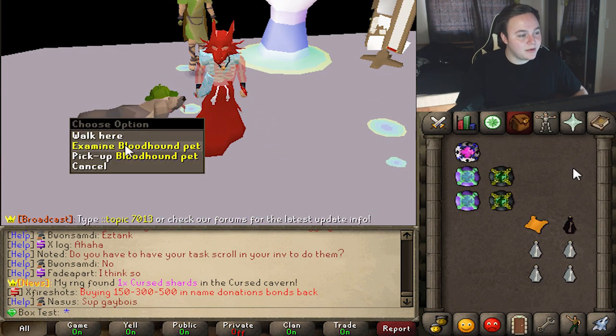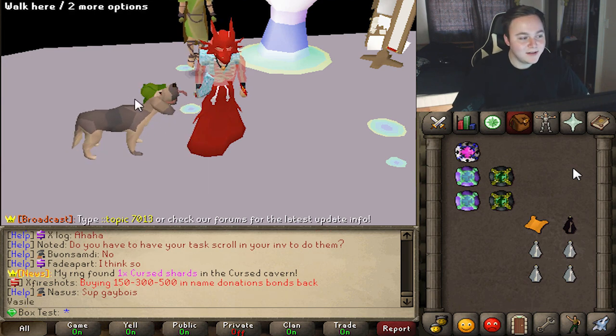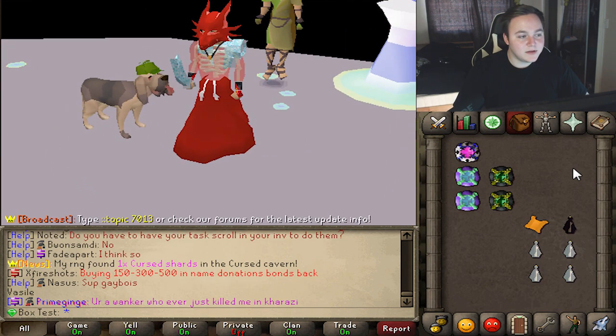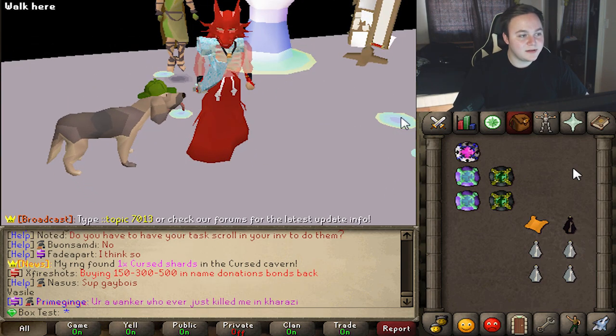And here we are in our final form. Don't forget The Seal — the bloodhound pet who already has a name. We're looking pretty good. I'll leave this on the account for the next person that logs in to do some openings.